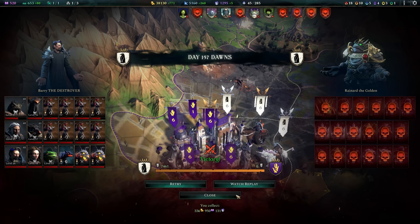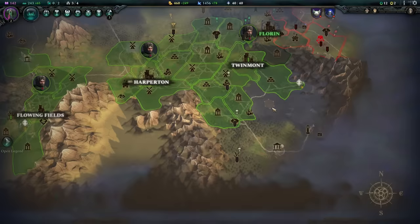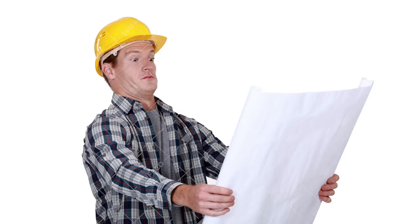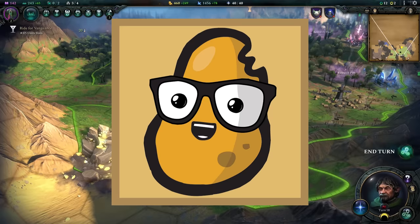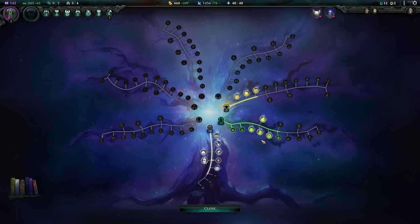So there you have it, ladies and gentlemen — it turns out Age of Wonders 4 is a perfectly balanced game with no exploits whatsoever. Welcome back into the world of Age of Wonders 4, where today I'm going to show you how to just print units out of thin air. This exploit was brought to my attention by my lovely Irish friend Potato McWhiskey, and my goodness is it perfectly balanced.